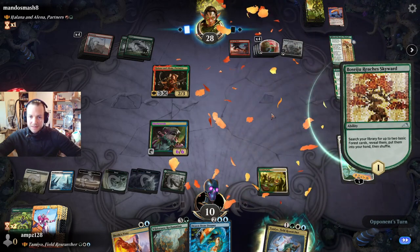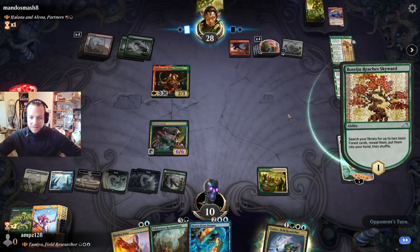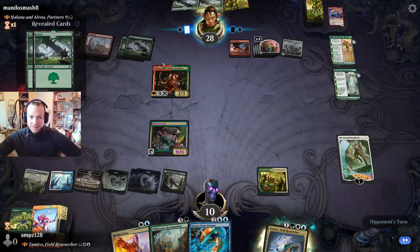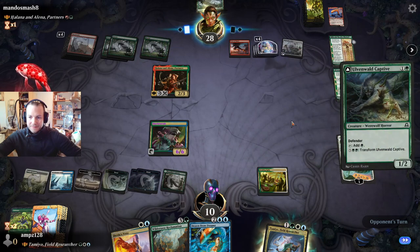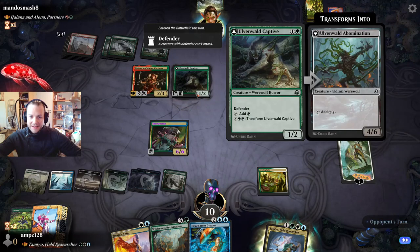Four creature tokens right now. Are you telling me there's a chance? That is a creature — it's a defender.